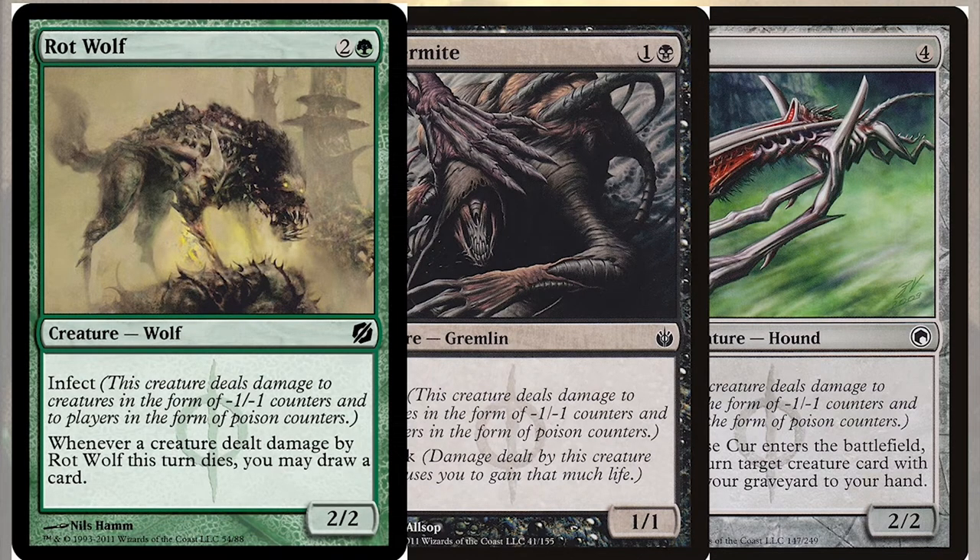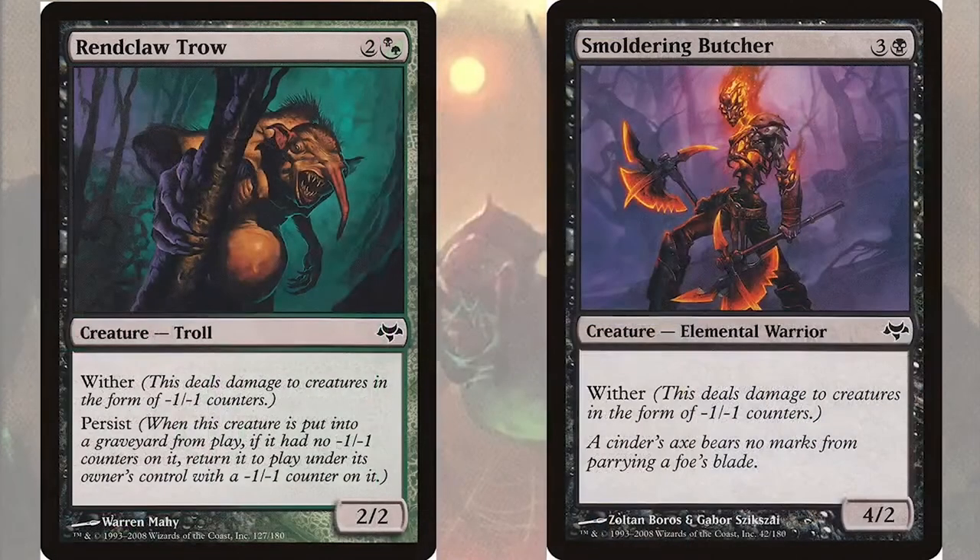In addition to infect, we can use creatures with an older ability called wither. Wither doesn't have the poison counter mechanic that can take out players, but it will put -1/-1 counters on our opponent's creatures all the same. For this we've got Rent-claw Trow, a 2/2 troll for 2 and a Golgari that has wither but also has persist, so whenever it's killed it comes back with a -1/-1 counter, giving us another drain trigger from our commander.